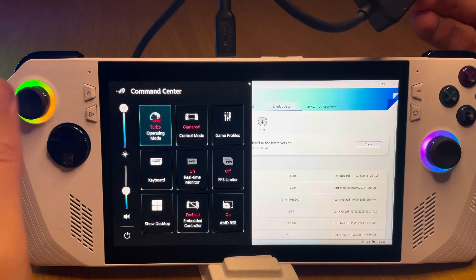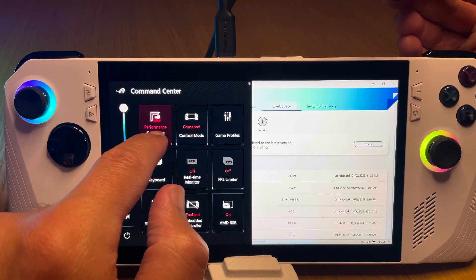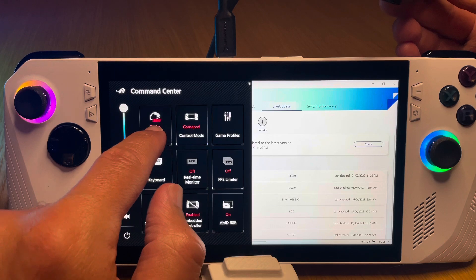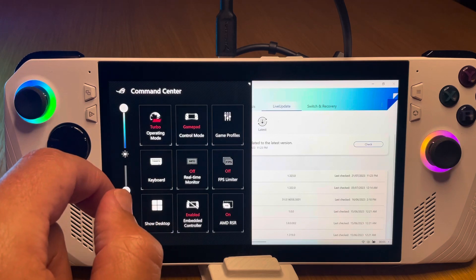It was going so well with the 10 nits brightness upgrade being so great — please comment why you think my USB-C hub and 65-watt Ally charger is not unlocking that higher 30-watt turbo mode.